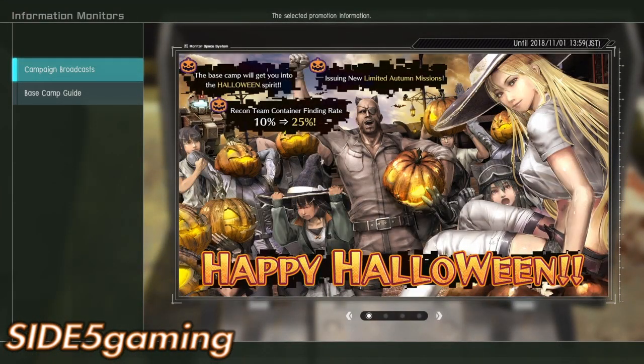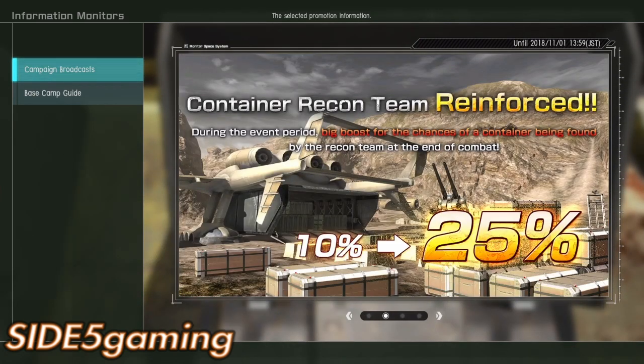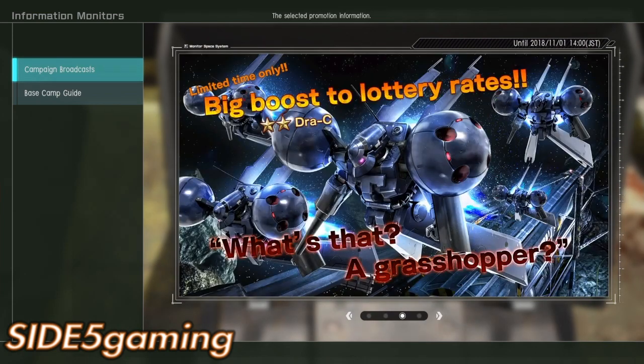Here's the Halloween update. It has a 25% increase to find containers during the game, still two per day. Whenever this suit dropped last night on the drop mount, everybody was like 'what is this thing?' A lot of people had no idea. I recognized it as something from 0083 — now that everything's in English it's clear that it's the Draw C, or DRAC for short.